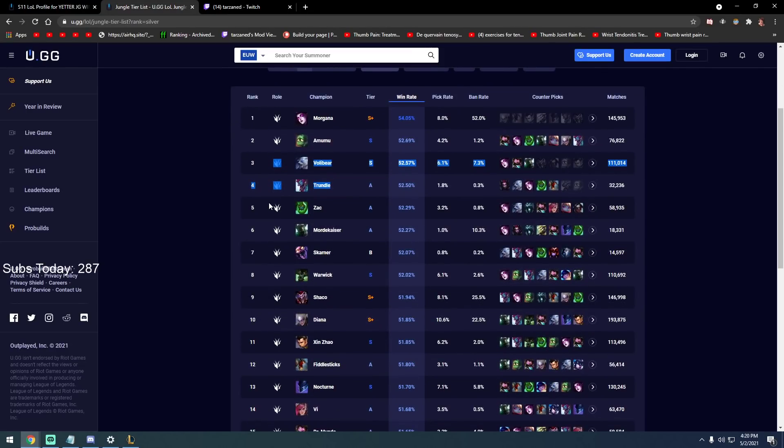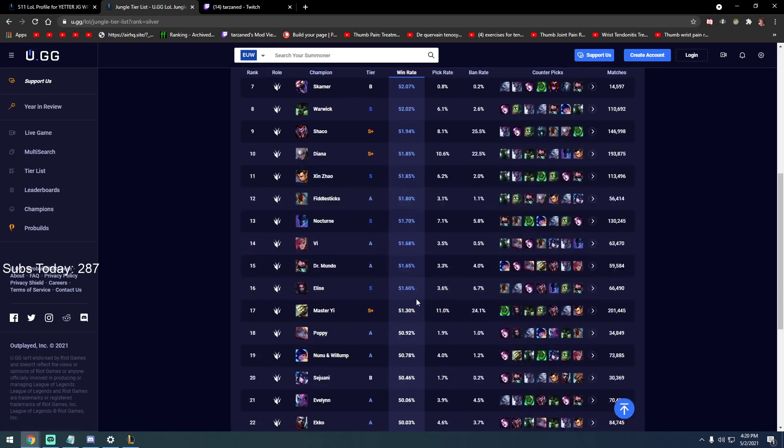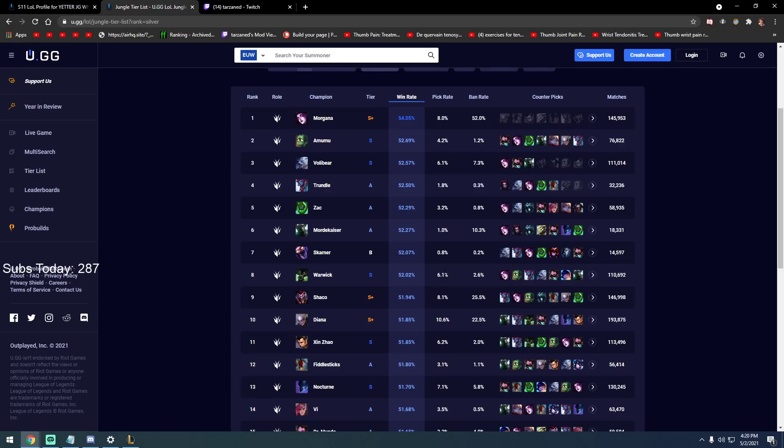Volibear: full clear, gank at three — you never full clear, you always three/four/five camp gank. Similar to the Diana game I showed: typically four camp though. Depends on where they start — if you're both starting blue side, clear your entire blue side because if he's pathing from bot to top and you have 16 CS while ganking bot with wolves down, that's suspicious. You could skip Raptors, but clear every camp on your side before their jungler enters your jungle.